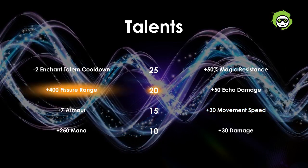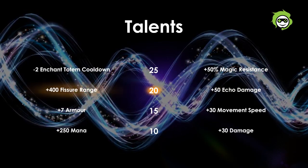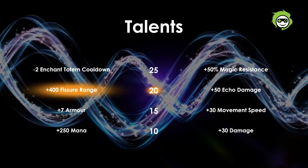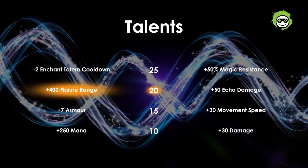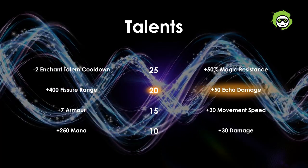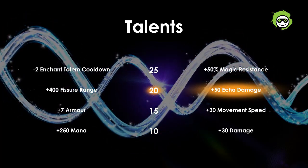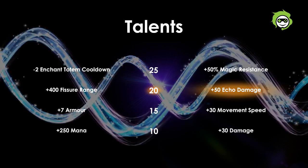For level 20, you have either plus 400 Fissure cast range or plus 50 echo damage. The plus 400 Fissure cast range is not needed as Fissure already has a high cast range anyway and you don't really need that much cast range on the spell. The plus 50 echo damage is a great talent as it greatly increases the damage output of Echo Slam, allowing Echo Slam to scale into the late game.